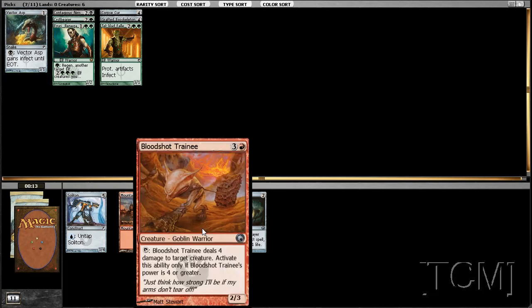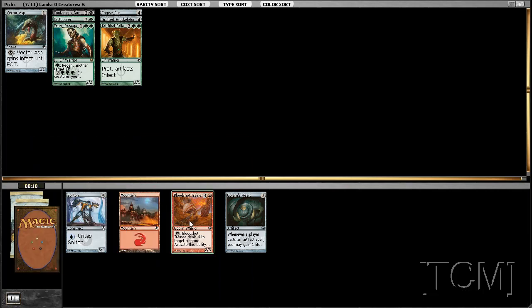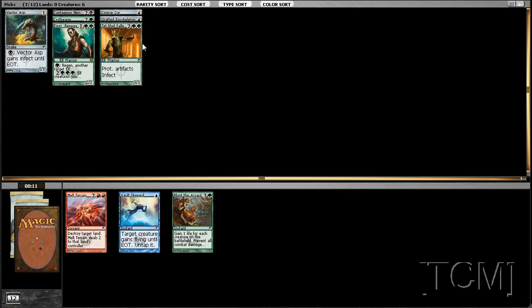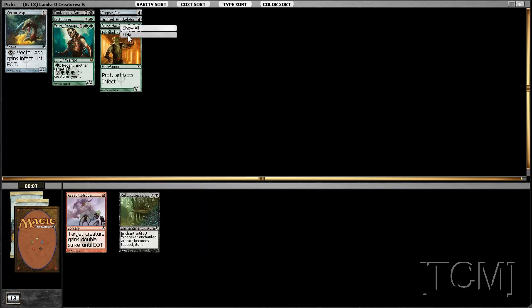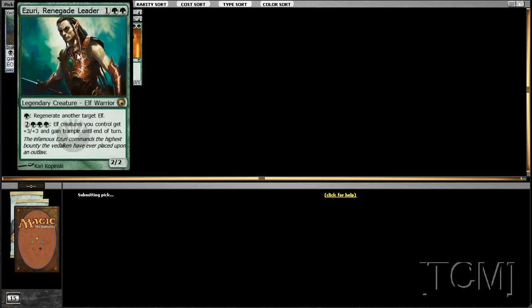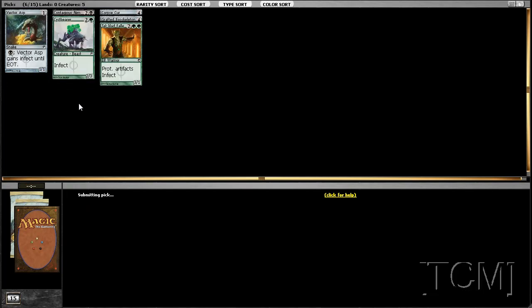The end is not very good. Do you want a Trainee or Soliton? I want to take the land. Oh, we have eight cards. So many Assault cards being cut right now. I believe we have six cards — that's not good. Hopefully pack two will really be good for us.